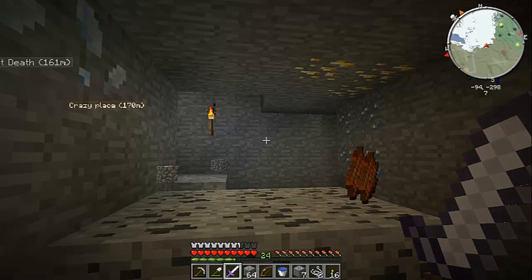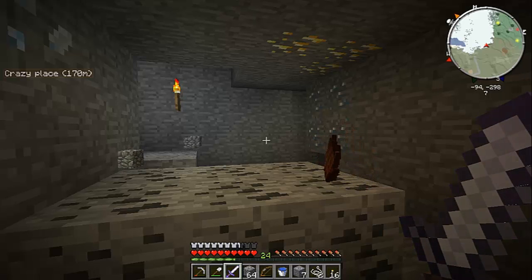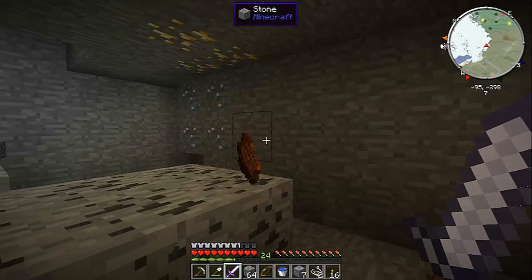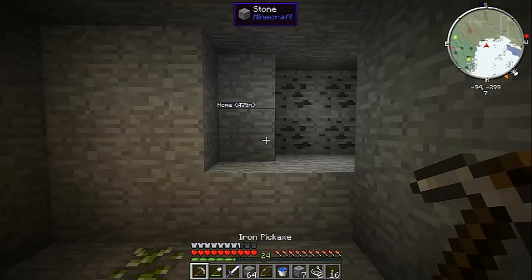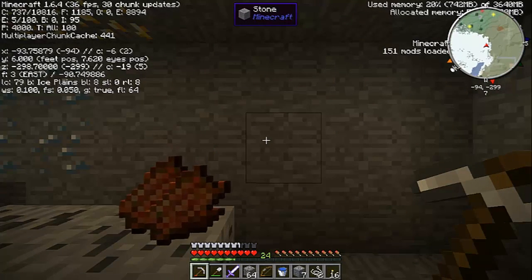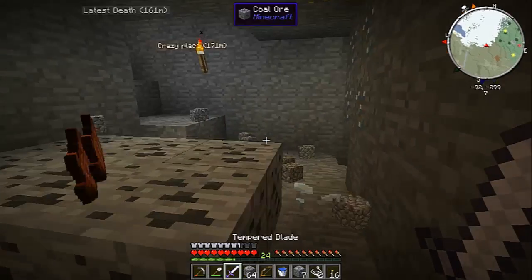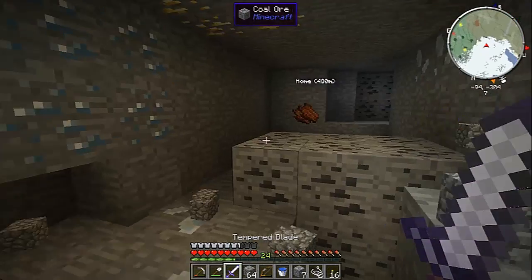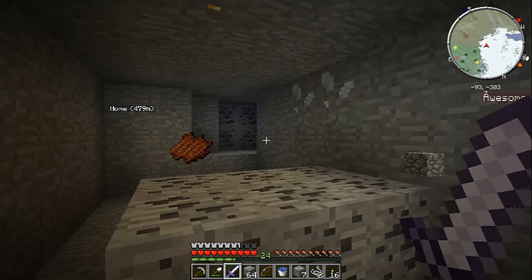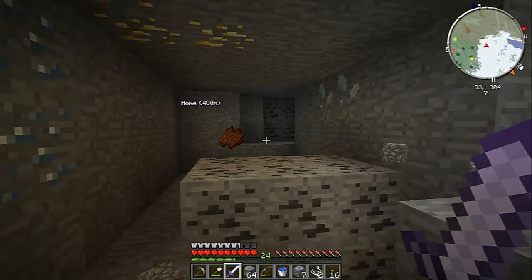Hey guys, MinecraftRules11 here and today is another episode of the Crack Pack Let's Play, episode 13. You guys might be wondering why I'm here — I actually found the location of where redstone spawns underground. It spawns usually at Y6, so that's where redstone spawns. I have 54 redstone — I had one redstone remaining and was able to find enough to almost fill a whole stack, so that was pretty good.